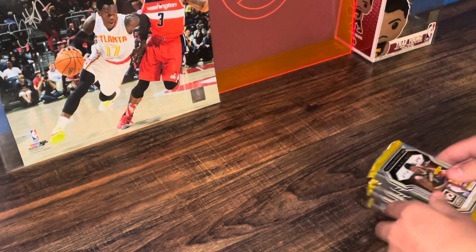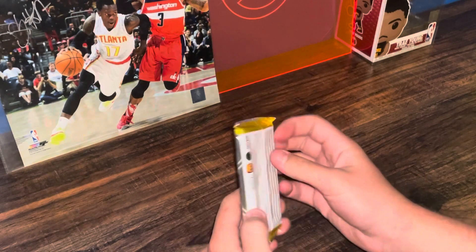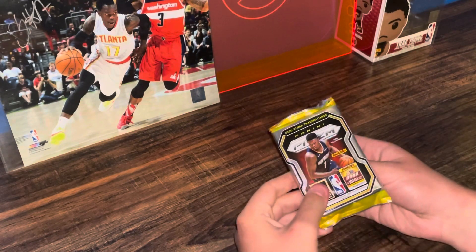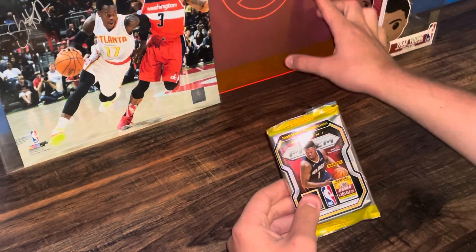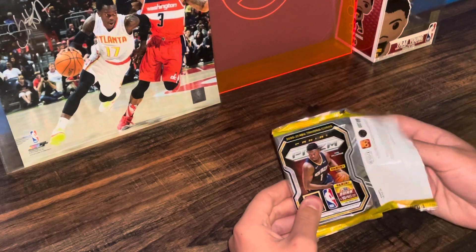We have all the packs here now of Prism, so let me set them to the side and we're going to open the first pack. This is a new desk if you couldn't tell — new setup. I got Trey Funko Pop back there, a Dennis Schröder autograph picture right here, and then my friend Justin made this for me — shout out to him, very cool Atlanta Hawks thing. I think he made it in his math class.